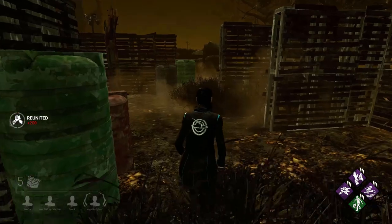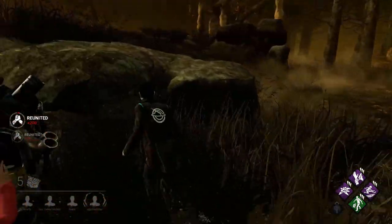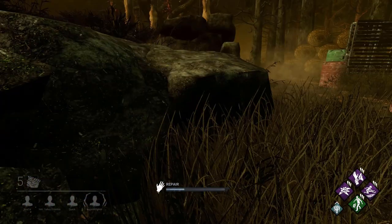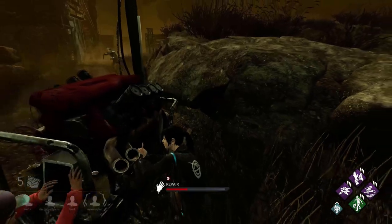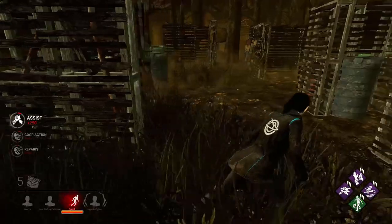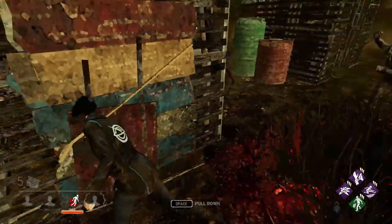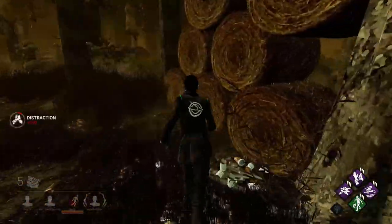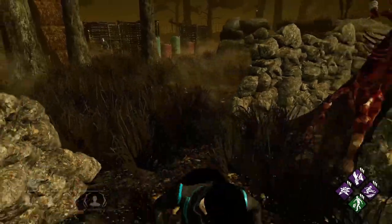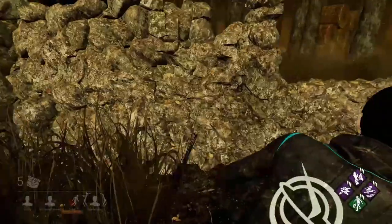You know which perks are affected by exhausted because they will all mention the exhausted status effect in their descriptions with this phrase: 'Causes the exhausted status effect. [Perk name] cannot be used while exhausted. You do not recover from the exhausted status effect while running.' The purpose of the exhausted status effect is to prevent survivors from stacking specific perks together. But survivor perks aren't the only things that apply it — killers can apply exhausted too through various perks and add-ons.